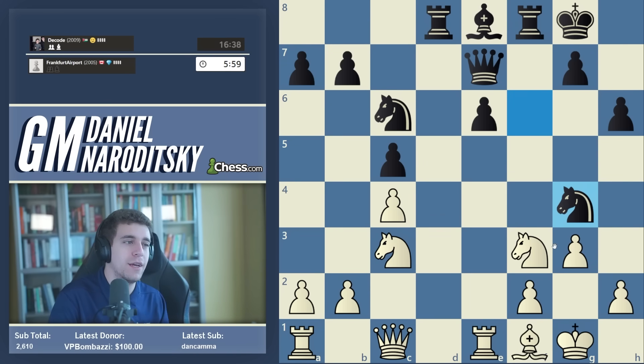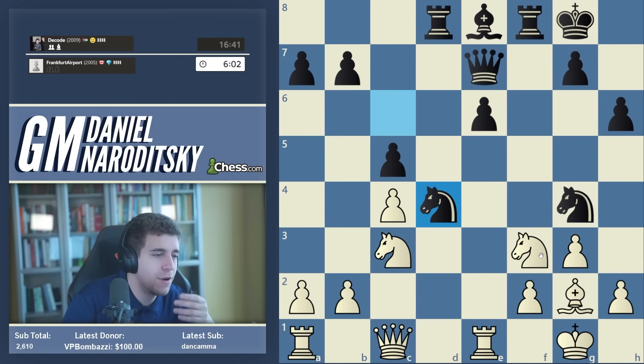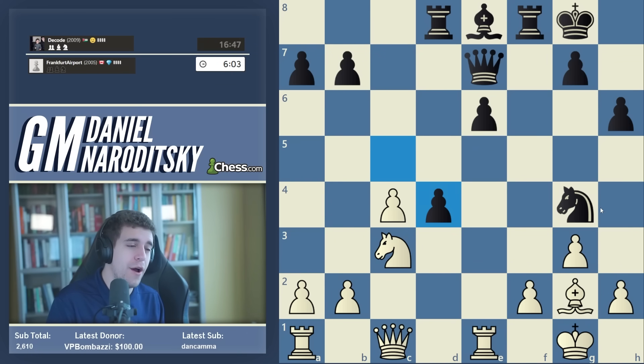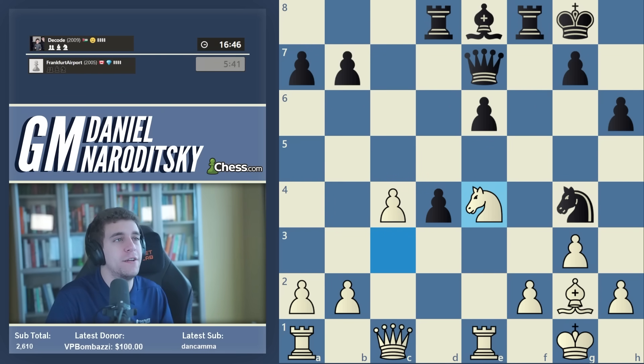If black plays bishop h5, then knight g4 — I'm probably getting crushed here. Let's think: bishop g2 was the whole point of why we played bishop f1, to get this bishop to g2. Knight to d4 looks scary but I don't think it is — we can simply take on d4. Knight e4 is the move because this defends the f2 pawn, and on the next move we can chase black's knight away with h3.